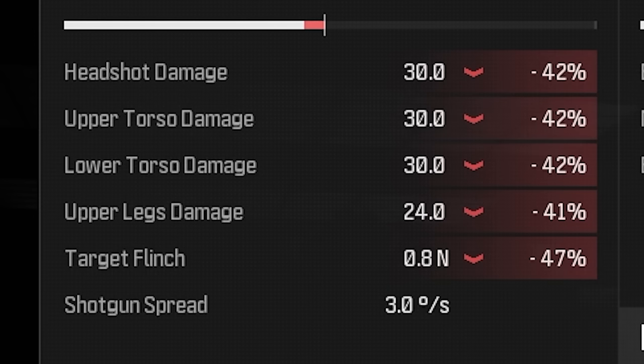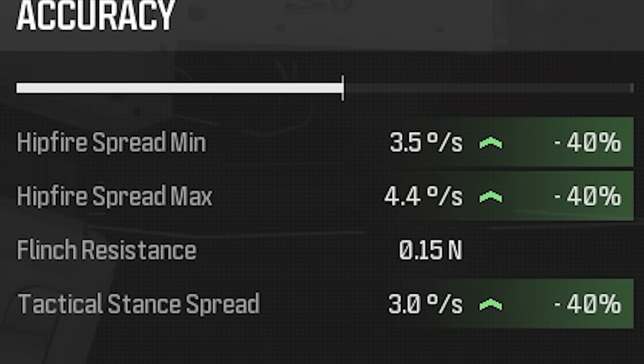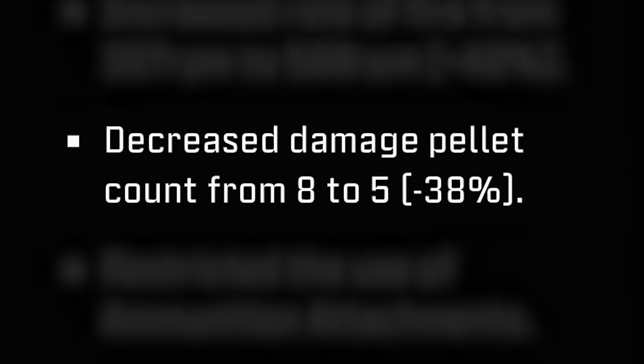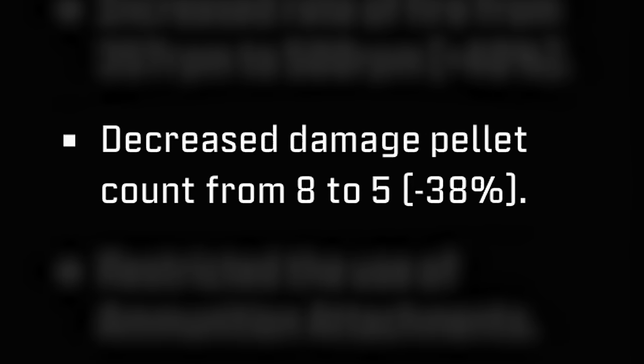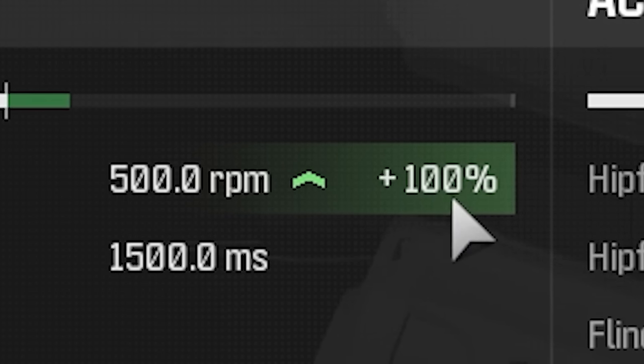This kit has around a 40% damage reduction, but it increases damage range, fire rate, recoil control, and hipfire accuracy. Honestly, who's gonna mess with this kit? Within hours of its release, they did an adjustment — taking away its ability to use fire rounds and decreasing the number of pellets from 8 to 5, but increased the fire rate by 40%! Now when you use this kit, the fire rate is increased by 100%. Are you completely insane?